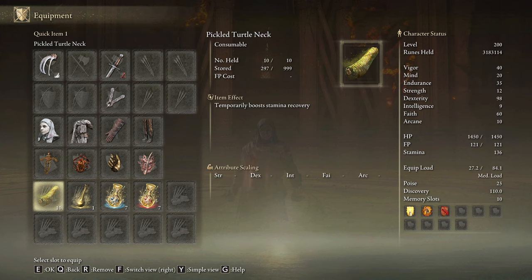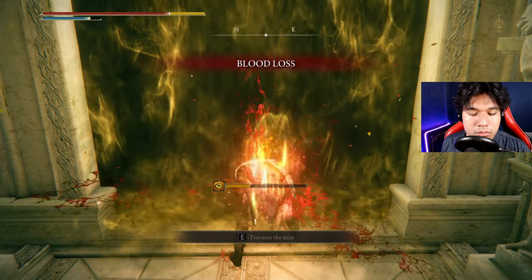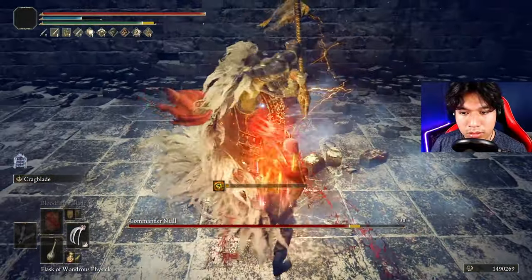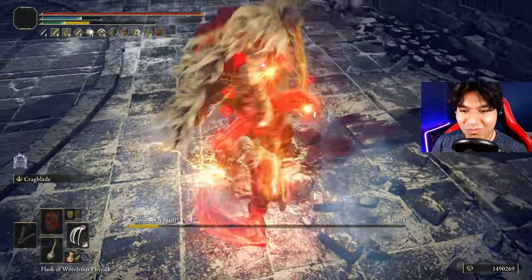This weapon doesn't consume a lot of stamina, so Pickled Turtle Necks are very optional items for this build. If you want, you can equip any weapon with Seppuku to use it before any combat — that way you will start the match with the damage bonus from the White Mask and the Lord of Blood talisman. However, you will get these benefits as soon as you apply bleed on your target, so if you don't like the idea of using many buffs before a match, you don't have to do it.